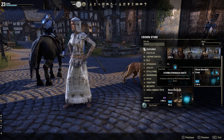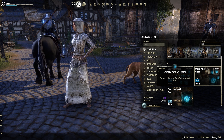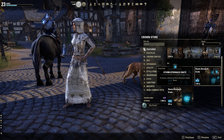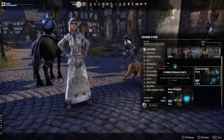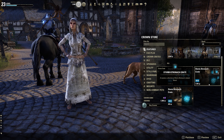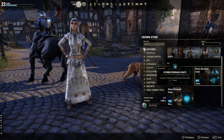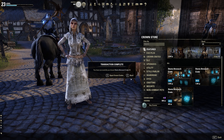So here we go — it's the Storm Atronach crate. It looks like they might bring out different versions of these in the future, like mage crates or something. They're going to bring out different types of crates that give different rewards.